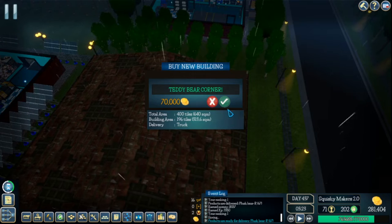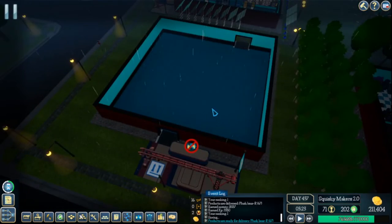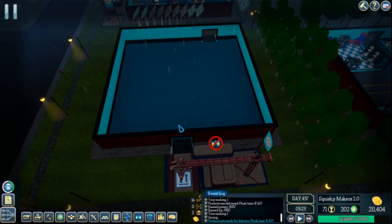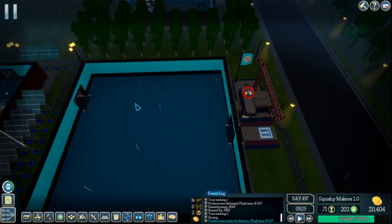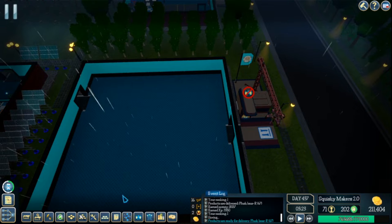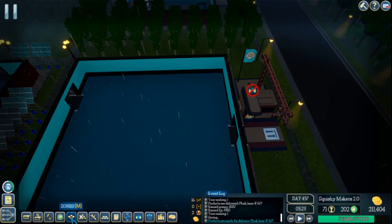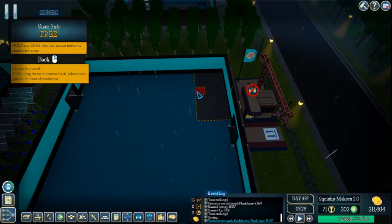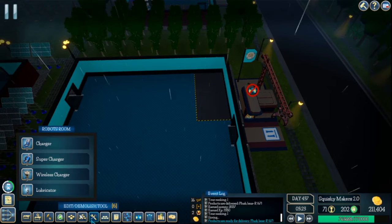All right, Teddy Bear Corner. We're going to figure out how we're gonna do this. It comes in here so we should put the zone right here. Over here we can do the robots room, and then over here will be all of the machineries. Let's do that first - we're gonna do the zone in that whole spot. Next room we're gonna do robots room - no, we need to build it first.